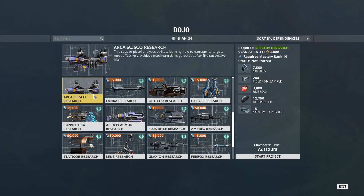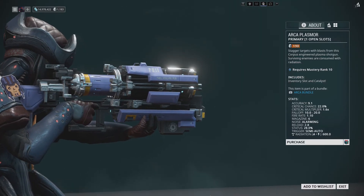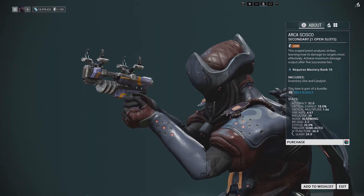Both the Plasmore and the Cisco can be researched in the corpus lab at your clan dojo, or can be purchased through the market for platinum. The Plasmore costs 190 and the Cisco costs 200.